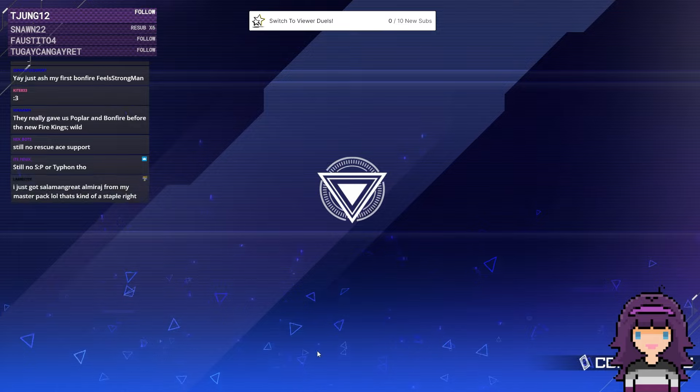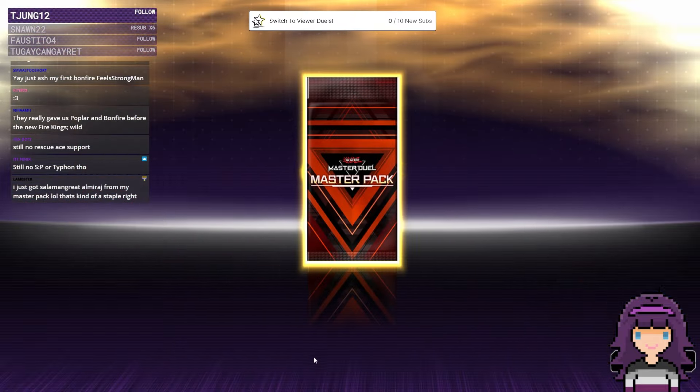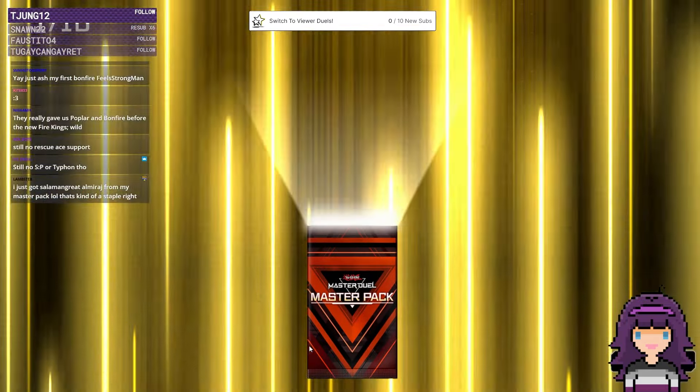Opening the other bundle and grabbing these Master Packs. Still no SP or Typhoon, no Rescue-A stuff, the Pearly stuff hasn't come in yet, and Chimeras haven't arrived yet either. It reminds me of when Shizu's came out before Tier Limits — they definitely put out the Ashizu cards first so they could hit them sooner. I kind of think that might be what's happening here with Snake Eye too.